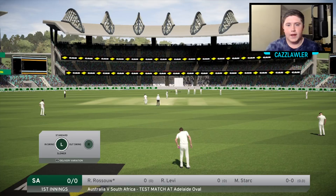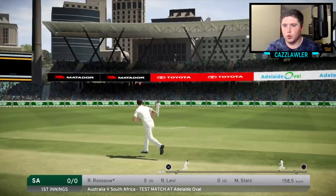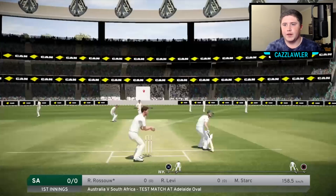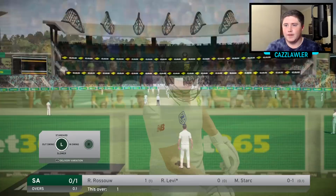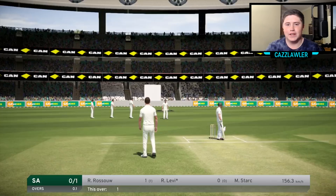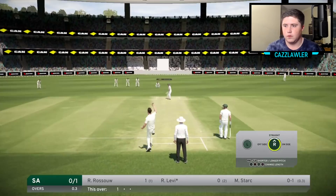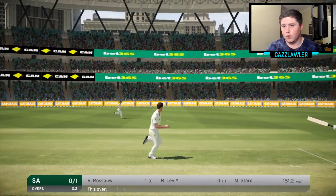We get the new ball to start things off. The very first ball is going to be bowled by Mitchell Starc — we'll start it off with an outswinger. It's a nice start and they get a single. This feels so weird; I've been doing the Nathan Lyon career mode for nearly a year and it just feels strange flicking down and up instead of the revolutions. We get a nice leg cutter at 156 clicks — always intimidating for the batsman.